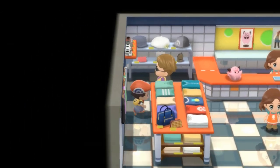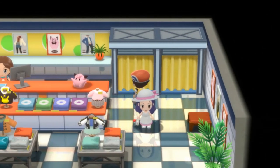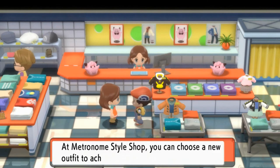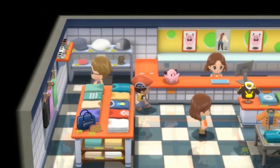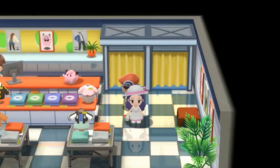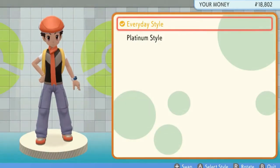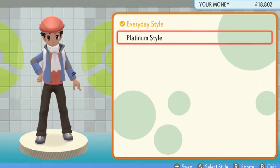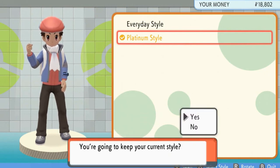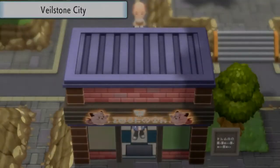If you talk to this guy, he's so stoked. This is probably the only place where you can actually change up your style right here. So let's go right ahead and change our style. Talk to this lady — Welcome to the style shop, you can choose a new outfit and your perfect look. We got ourselves a new pair of clothes, and that is the Platinum style — as a tribute to Pokemon Platinum right there. We are looking like what we did back in Pokemon Platinum. Oh yeah!